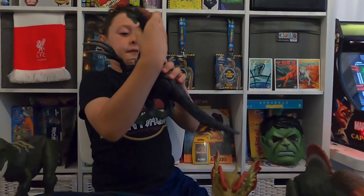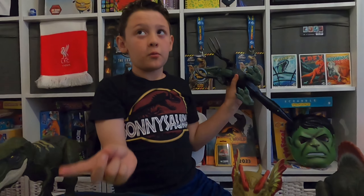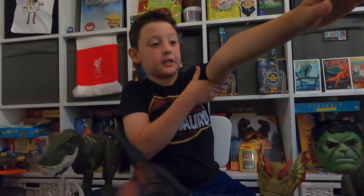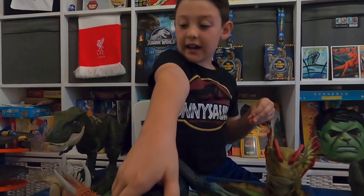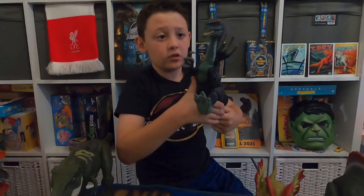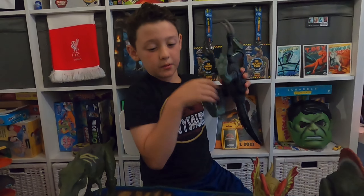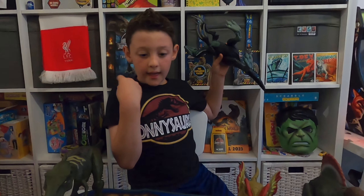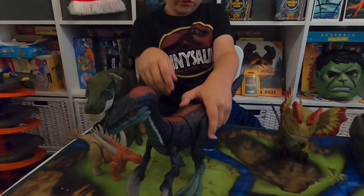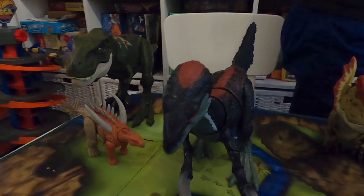Next we have the Therizinosaurus, which is way taller than the Kentrosaurus. Its claws are about the size of like my arm — three on each hand. If I press this button on its tail its whole head goes down. Because it lived in the grass I'm gonna put it here — hopefully it doesn't fall. I think that's steady.